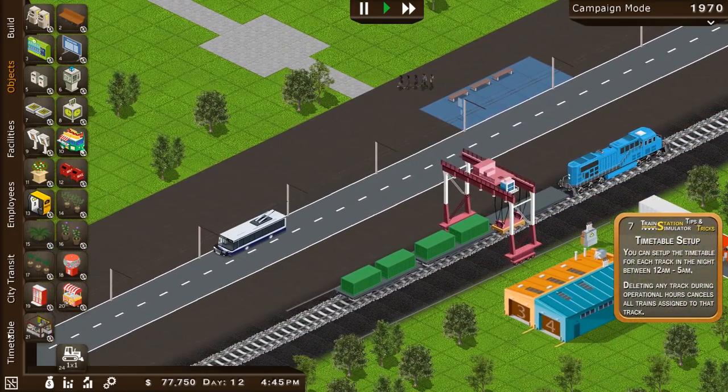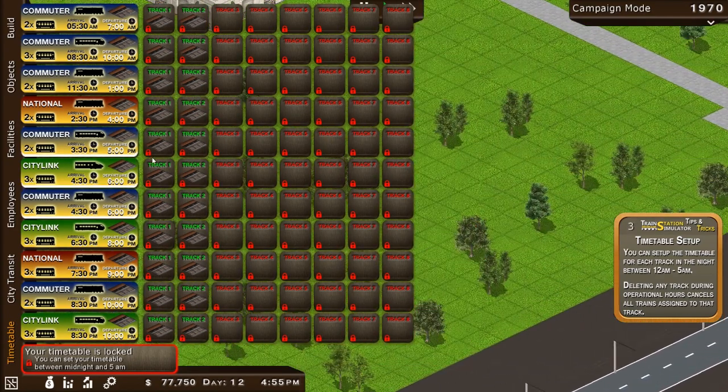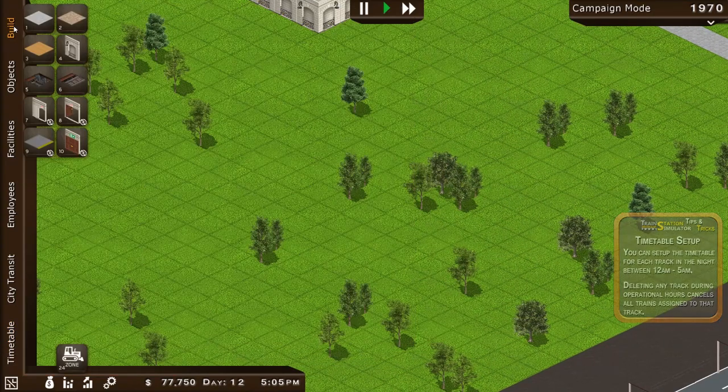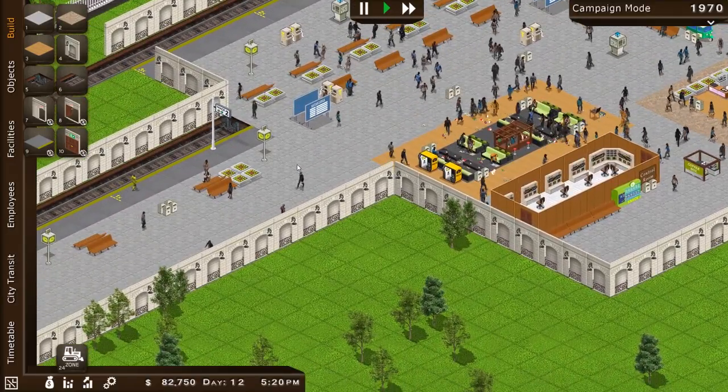All right, we've got time to set up our timetable. Let's go ahead and take a look at that. Yes, look at that — we've got more trains coming in now. Timetable is locked until 5 a.m., so between midnight and 5 a.m. we've just got to wait a little bit. Meanwhile, we're making good cash, up to $82,000.